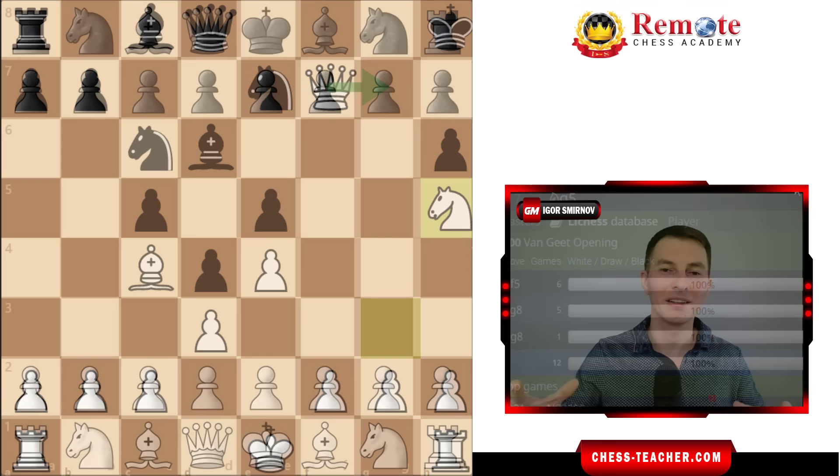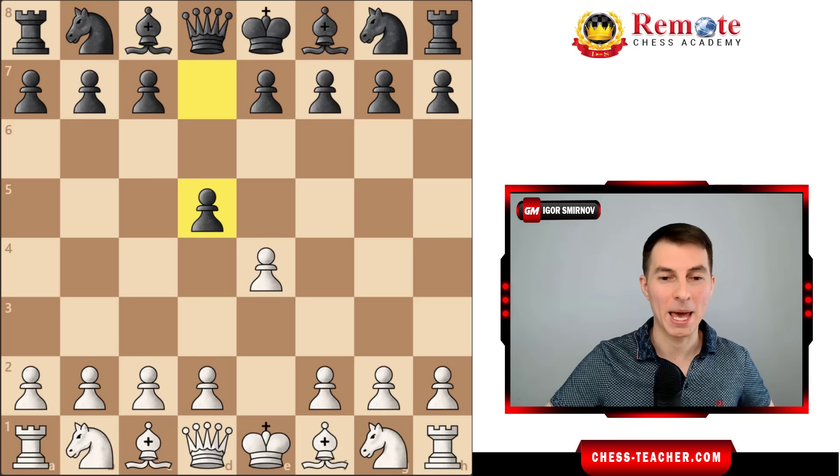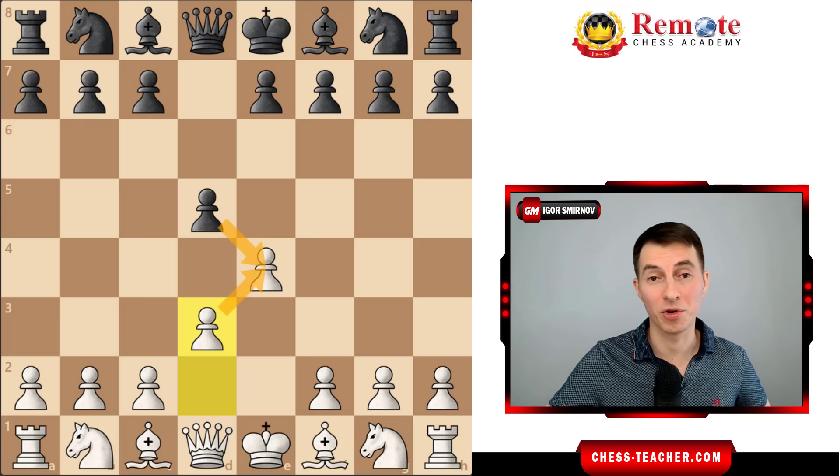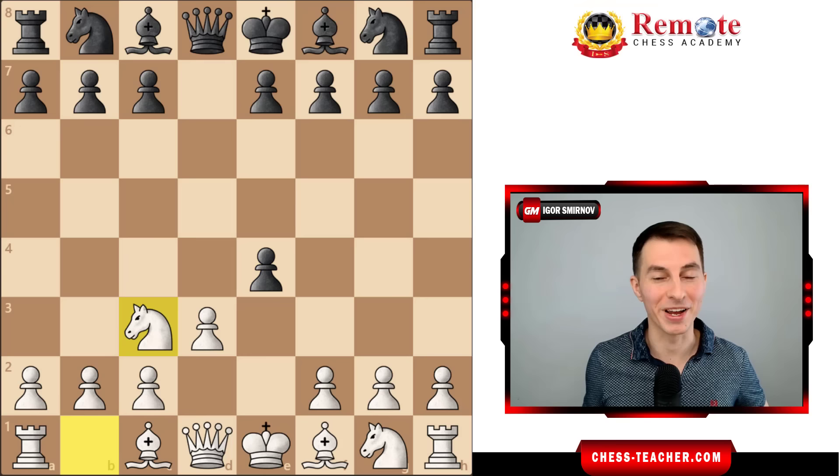Finally, let me provide you with one more idea of how we can make use of this gambit. If you do want to play pawn e4 on the first move and your opponent responds with the Scandinavian Defense, you can still drag your opponent into our gambit. You can continue with the move pawn d3, pretending like you simply defended the pawn - black just attacked the pawn and you simply defended it. Therefore your opponent will be fooled into thinking you're expecting to recapture over here, but in fact you will play knight c3, entering into our gambit and hopefully winning a beautiful game.